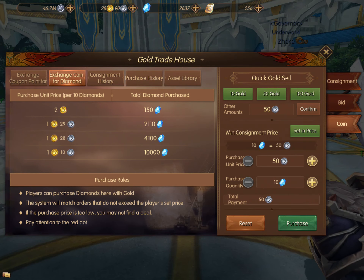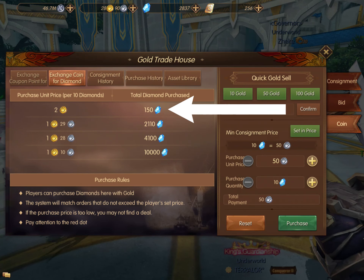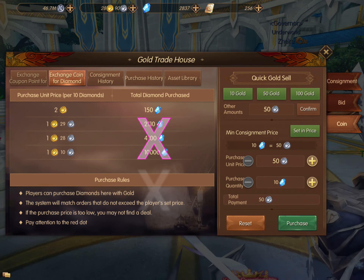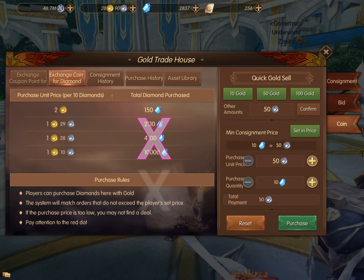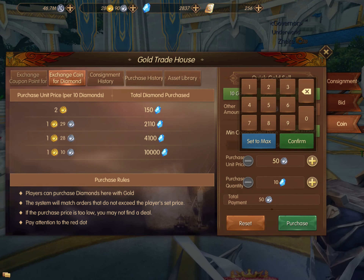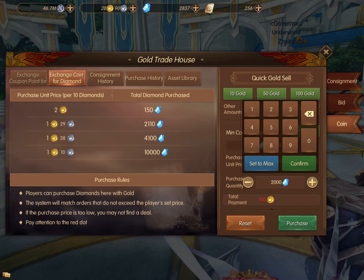We're going to take a look at this screen. Up at the top, you'll see that somebody is buying 150 diamonds for 2 gold each. This will be the first person who gets diamonds in game — none of the other three players bidding on diamonds